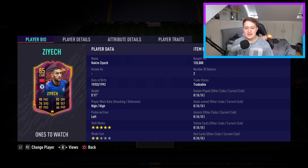Moving into our CAM — I used the ones-to-watch because I'm a Ziyech fan, but to keep this to 200k, use the normal version. Fantastic card — five-star skill moves. Weak foot is an issue at two-star, but he's left-footed, so just put everything on the left foot and you should be fine. He'll dribble around people brilliantly. 5'11". Hopefully he'll get a couple of informs this year, but use the normal one if you don't have the money for the ones-to-watch.